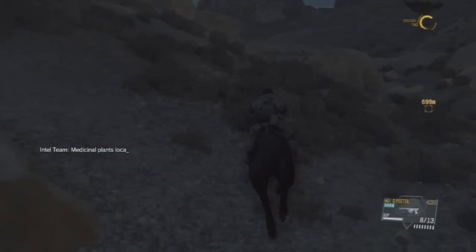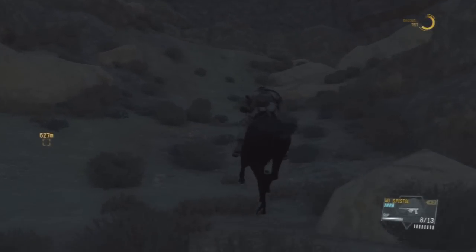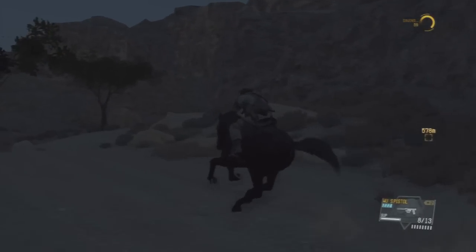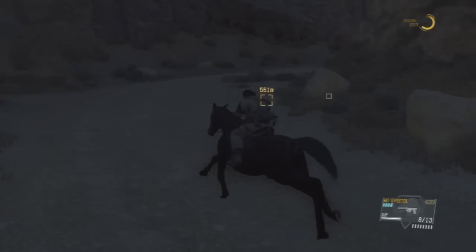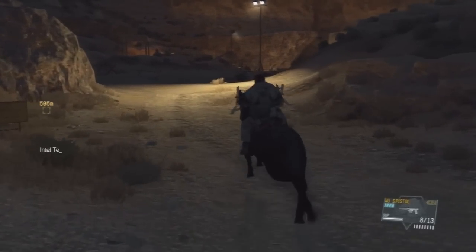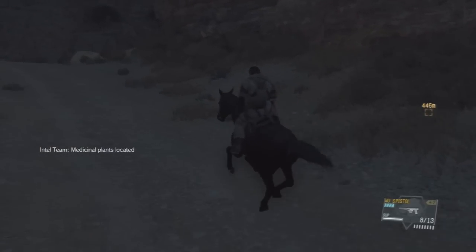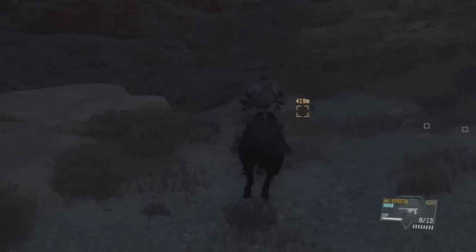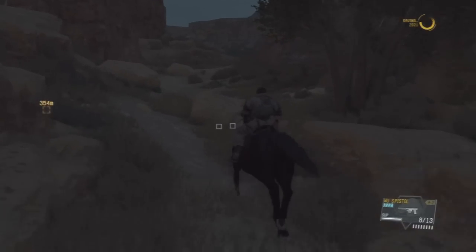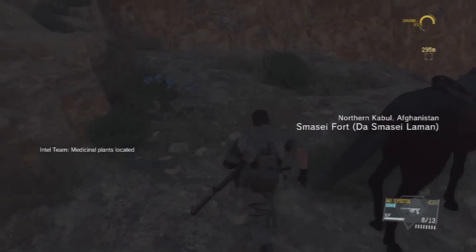The horse is just perfect for this mission and for so many others — I'm gonna be using it a lot in this game because it is so great. Right as we got past one outpost, there's another one. He almost spotted me, but almost doesn't count. That's why I love horse stealth — you can quickly just go past enemies without them noticing you. And as I'm rambling here, we have actually arrived at Smasey Fort.